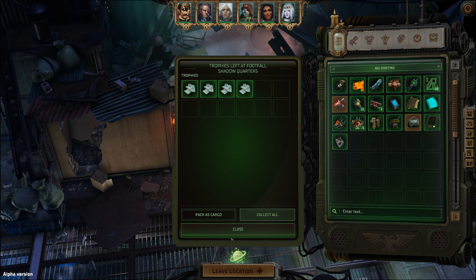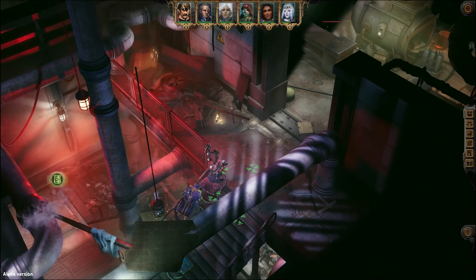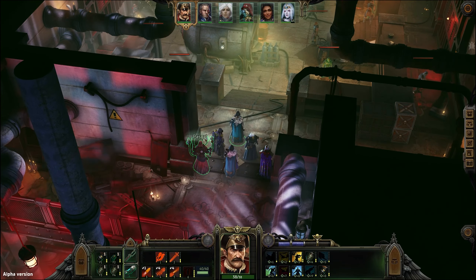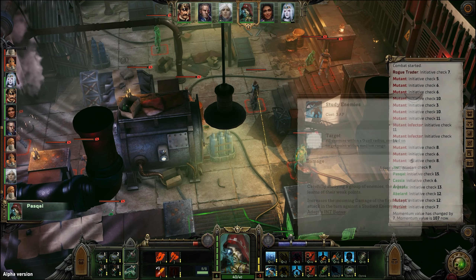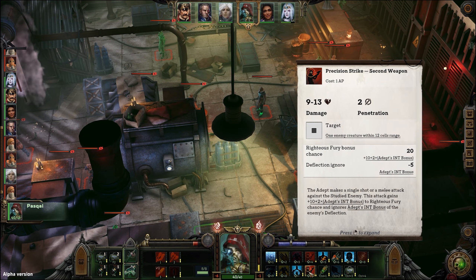Let's hop in here and ignore all of that. I tried to get my next drink opened before the loading screen and failed. Now I've gotten better about using skills — not all skills, but some. I'm going to start with Pascal and study enemies. Now he can use his Precision Weapon Strike. You can see that's going to give him a bonus to Righteous Fury — 30% Righteous Fury — and it's also going to knock down five of their Deflection, though these guys probably don't have Deflection.